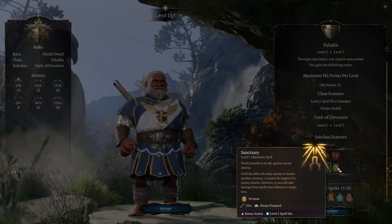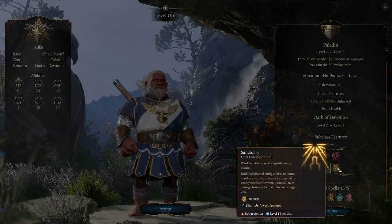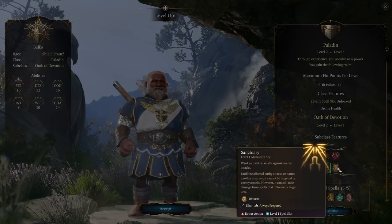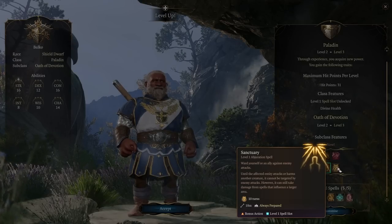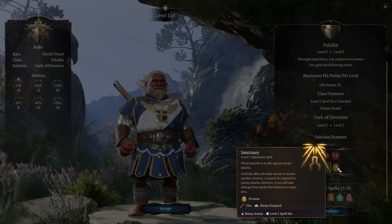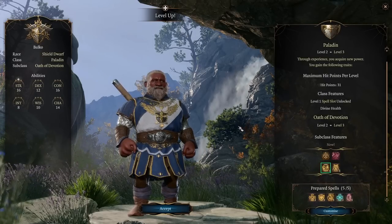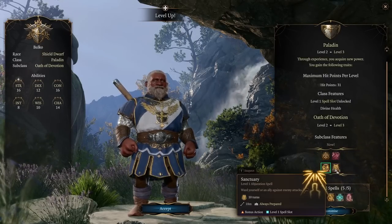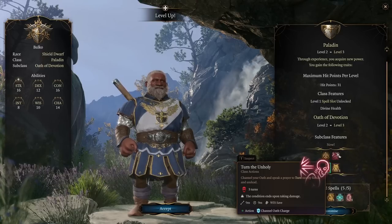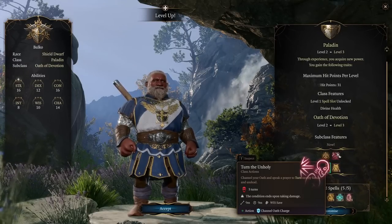Your bard can throw out inspiring words, heals, fog clouds, or hideous laughters without attacking, and they just cannot be attacked — letting them get into really advantageous positions, maybe take the high ground before unloading a powerful attack. If your rogue is in the back line and getting really low, you can throw Sanctuary on them, let them get out of the way, top up, or give them a turn where the enemy doesn't hit them so they can strike back. It just negates an attack for a bonus action — though it does take a spell slot, so you still weigh it against a Divine Smite.